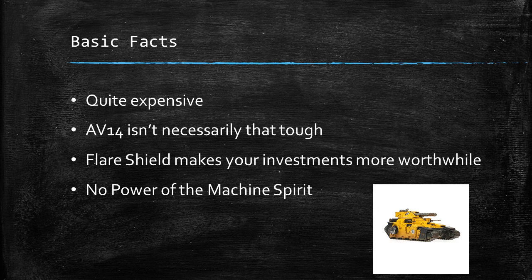AV-14 isn't that tough anymore, so Lascannons are really good. Lascannons have got Sunder, and Lascannons need a 5 to glance you with a reroll, which means that roughly 55% of the time a Lascannon is going to take a hull point off you, and when it rolls a 6 it's going to pen your armour as well. So AV-14 isn't that hard to take down now if people put a few Lascannons into you. Unless you put a flare shield on it, at which point it becomes very tough to take down, because you're only being glanced on 6s by those Lascannons, and most of the slightly bigger guns that people might bring are actually quite hard to come by, bar on the Kratos itself as it turns out.